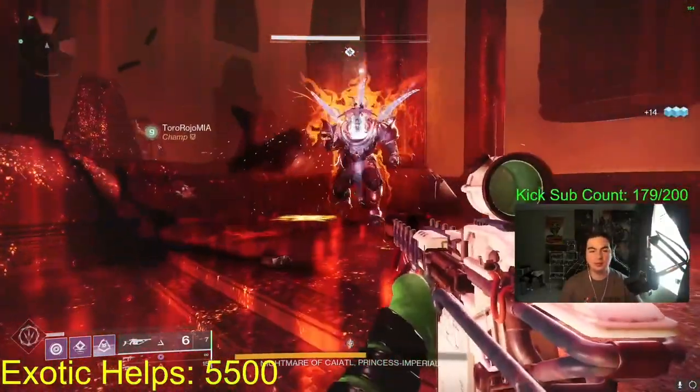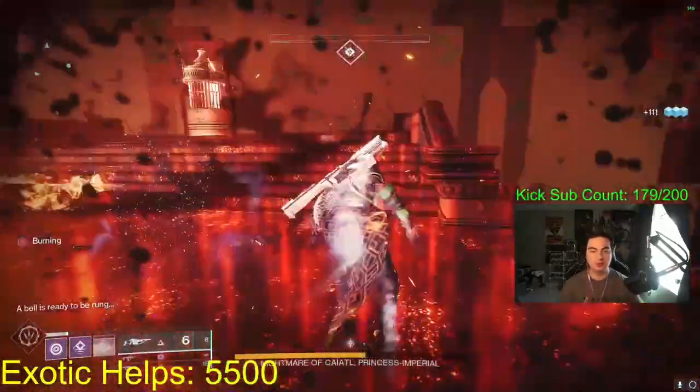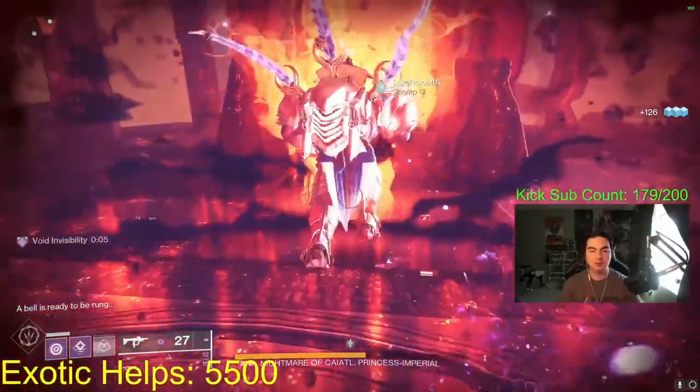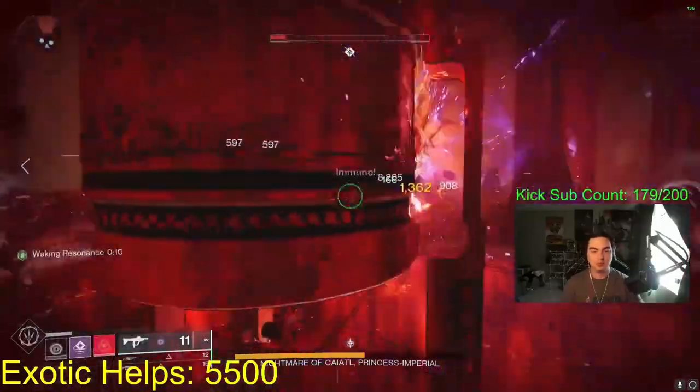You're better off just waiting when Duality is the pinnacle dungeon. Run the boss with a team and farm efficiently — just keep doing the boss until you get Heartshadow to drop. Once you get it, you'll want to get its catalyst, so I'm going to explain how to get the catalyst next.